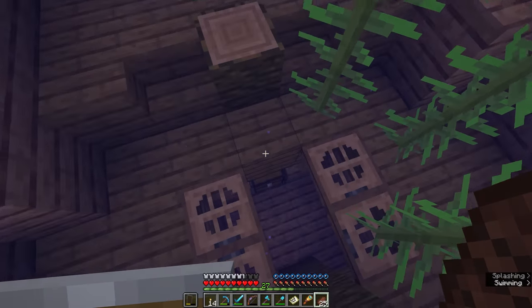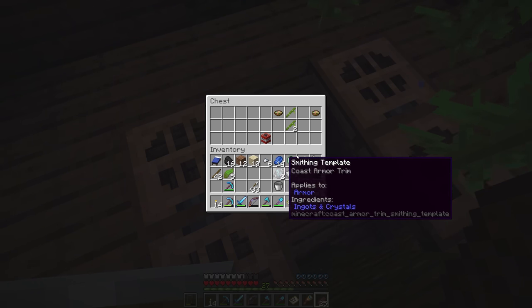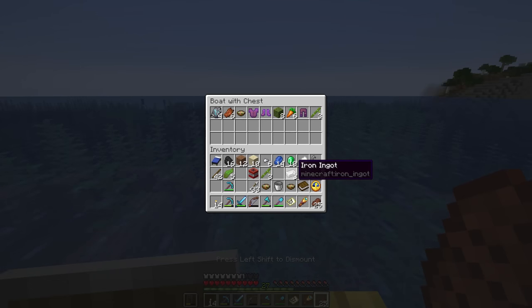I'm also going to dive back down to take a quick look at this chest in the front, because that has come through with two more armor trim templates for us — that's absolutely spectacular. We also got some TNT, a little bit more bamboo, and two more suspicious stews. So all of that is now going in the raft.